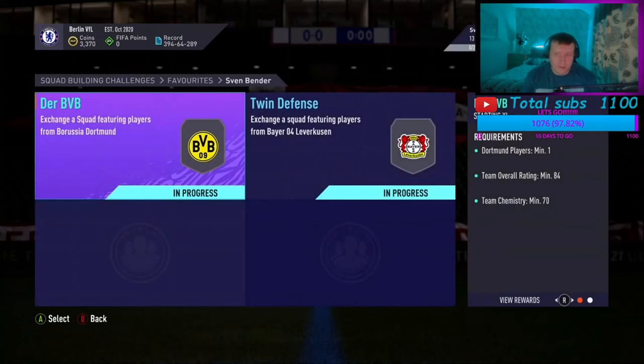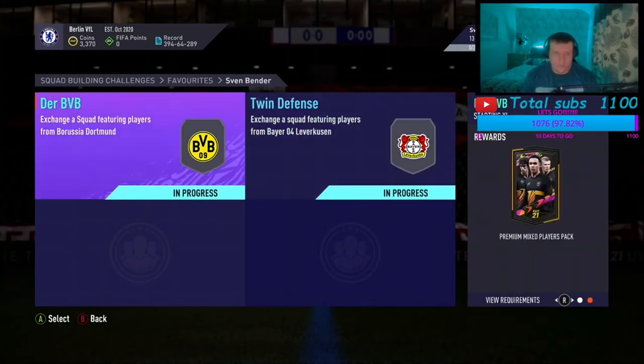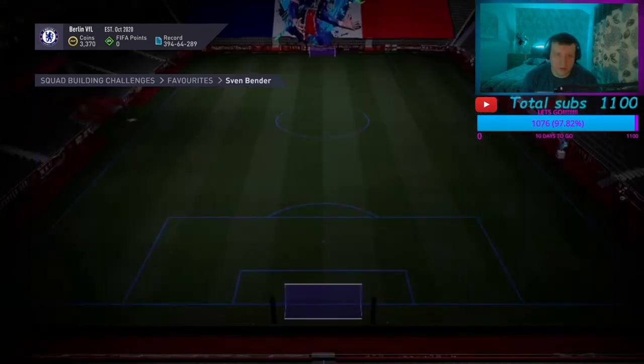For Sven, you need to do a Twin Defence: one Leverkusen, one Team of the Week, 84 rated, 65 chem — that gives you a Prime Electrum. And then a Der BVB, which is Dortmund, one player, 84 rated, 70 chem. We'll get on with the Twin Defence.